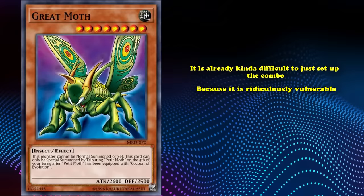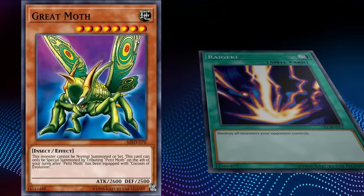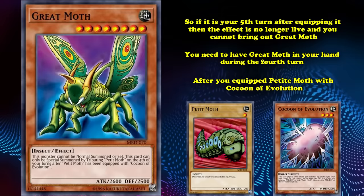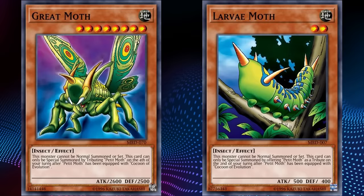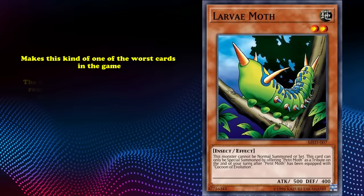And then you also have to protect it for 4 turns, which is very difficult with how strong early spell and trap card removal was. You also need to have a Great Moth in your hand during the 4th turn after equipping Petite Moth with Cocoon of Evolution, and you can only bring it out on exactly the 4th of your turns — if it's the 5th turn, the effect is no longer live. That's not even to mention the fact that Petite Moth and Cocoon of Evolution require named cards working with each other, which requires searching those cards out to get the combo started in the first place. There are 2 other cards that can be brought out on different turns, with Larva Moth probably being the worst of them all — it has all the same terrible conditions as Great Moth but only has 500 attack. Not only is Larva Moth bad on its own, the fact that it requires all of the convoluted requirements of Great Moth in order to accomplish its bad stats is kind of hilariously bad. At least you only need to wait 2 turns to bring out Larva Moth instead of 4.